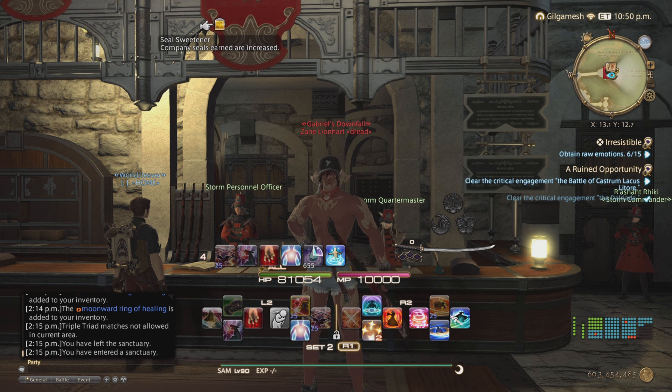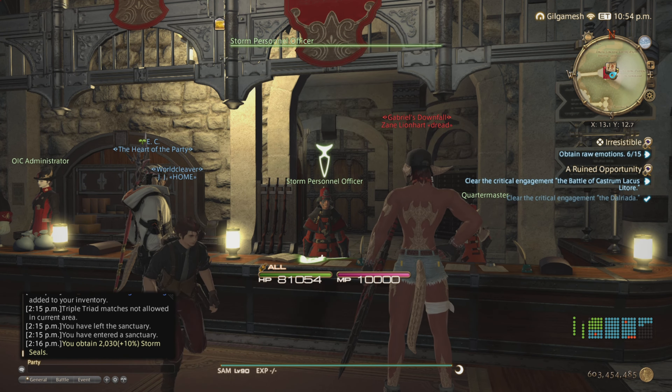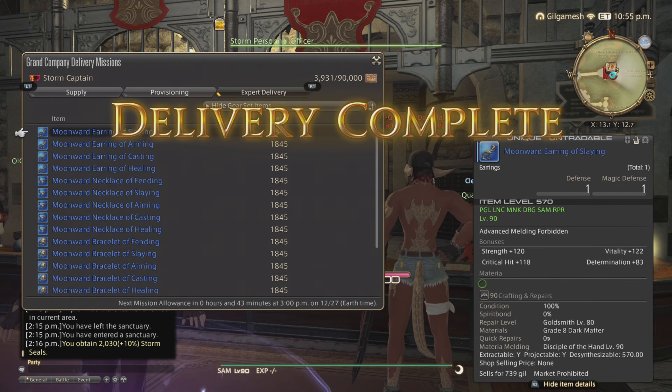So here we are at my grand company. Make sure if you have a free company, use the Seal Sweetener 2 buff to get an increased amount of grand company seals. You can make Grade 3 if you have workshops, but Grade 2 works just fine. The base value is 1,845 seals for these accessories, but with the buff you get around 2,030.